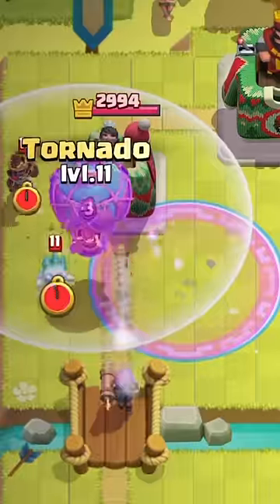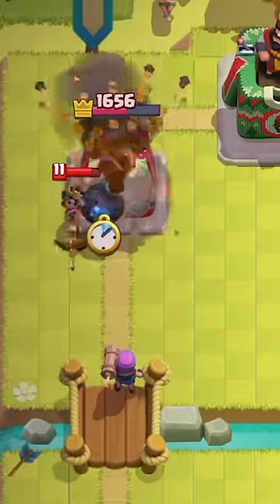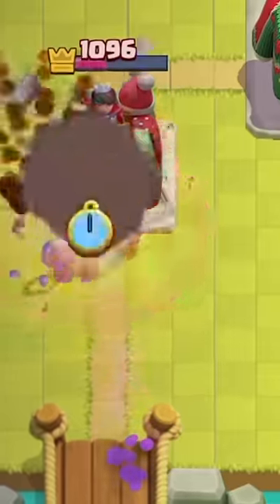At number 25 is the Firecracker. The Firecracker is still a decent option, but it struggles to compete with the Evo Archers. Its main selling point now is that the evolution is virtually guaranteed damage on the tower.